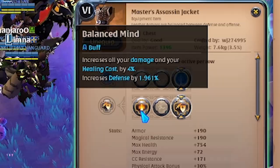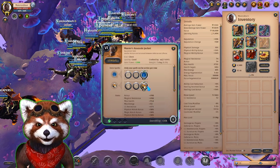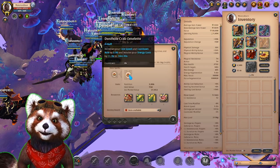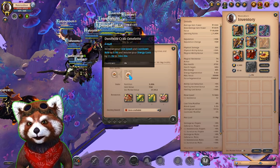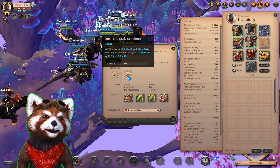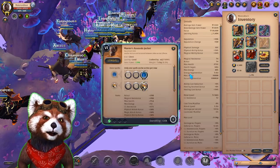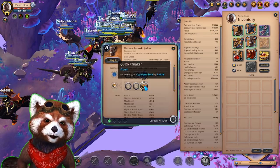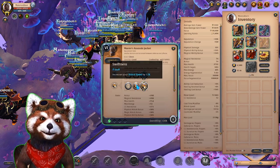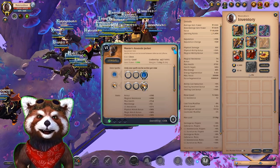I normally would use the increased all-damage and healing cast and defenses on my chest, but I wanted to go cooldown on this particular build because I'm worried about my mana with this particular food. I'm using this food for energy cost reduction, so I'm not getting as high a cooldown as I would with a normal omelet. It's totally fine to use a normal omelet, but I'm thinking about whether I'll have mana problems in a prolonged fight. The answer would be yes, so I'm compensating for the lower cooldown on the food with a higher cooldown on my chest piece.